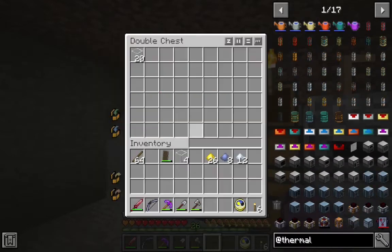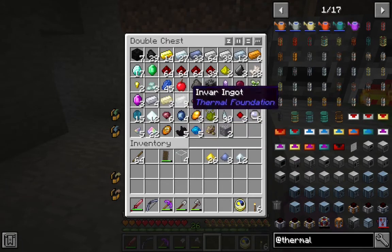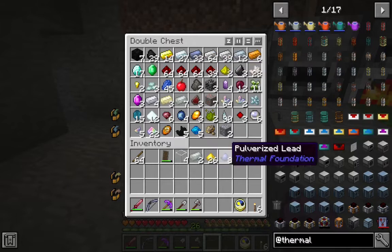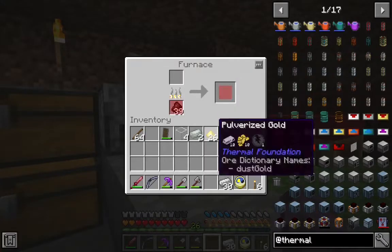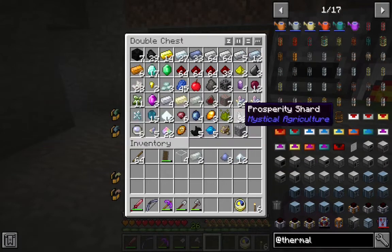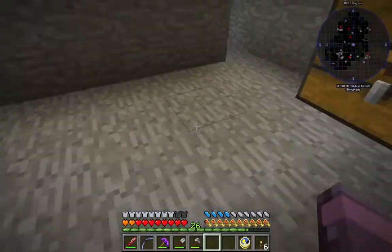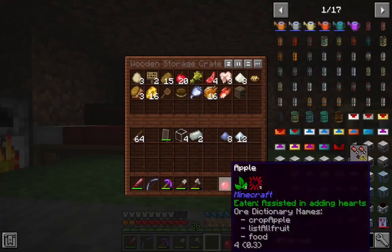We do need Invar, and we made that last time. We mixed the iron dust with some nickel dust and got the Invar ingots. We definitely need some — why is there an apple in there? We've got to get organized, folks.